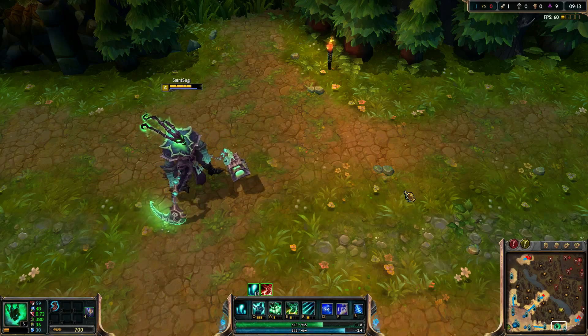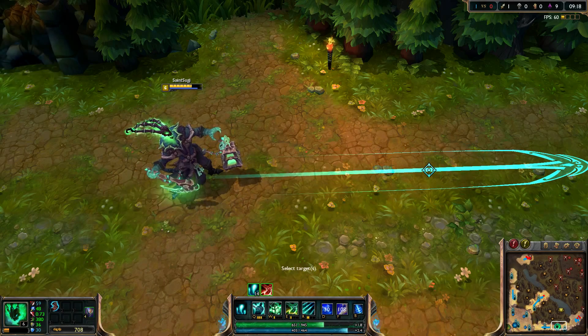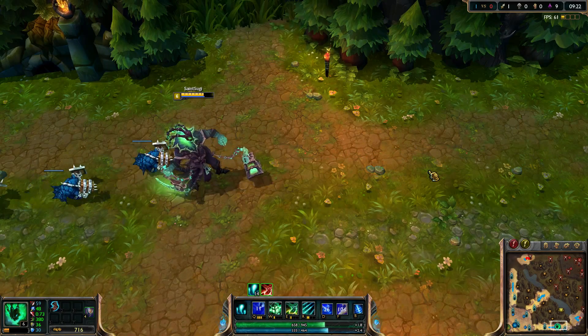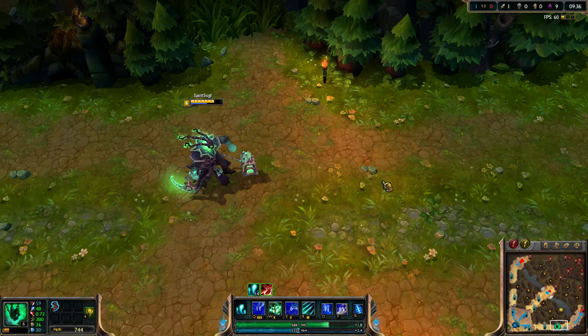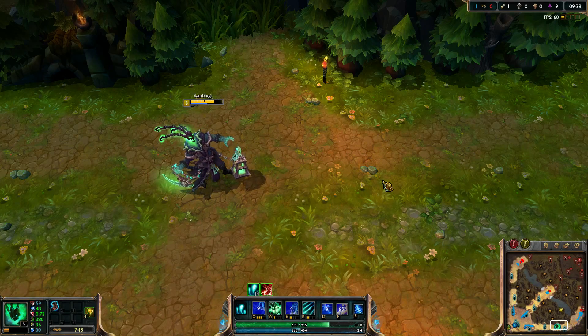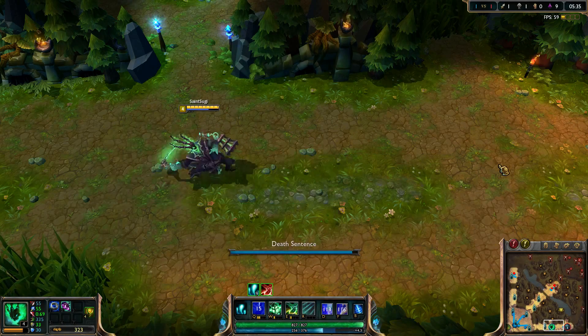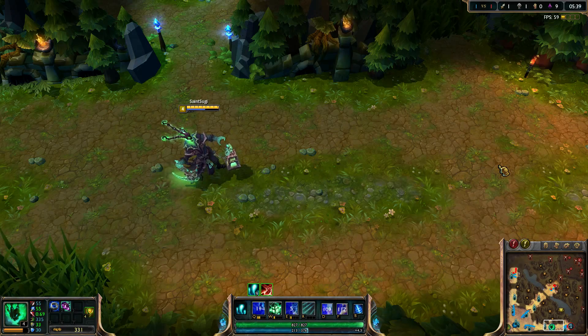Next up, I'm going to talk about windup animations. For those who don't know, Thresh has a small windup animation on his Q, but you can actually remove this by using E first and then Q, or by using E while you Q. This makes the animation a bit faster and hence you hook faster too. By increasing your attack speed, you can also reduce the windup animation of Thresh.